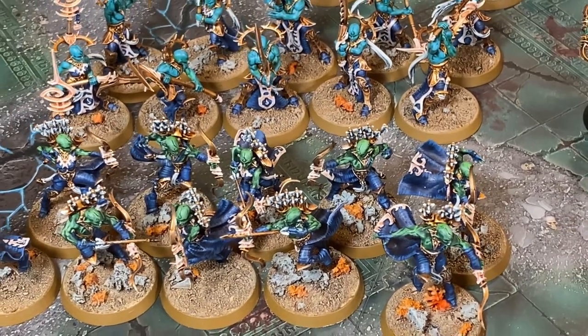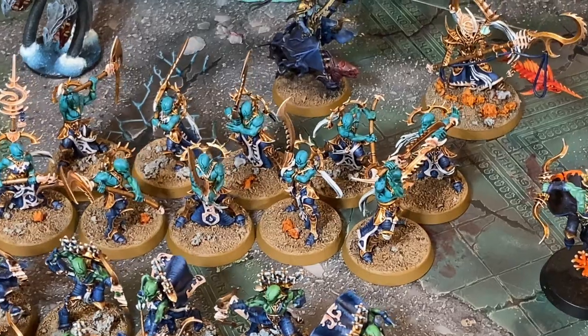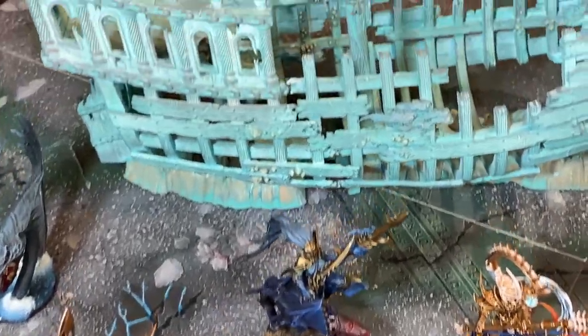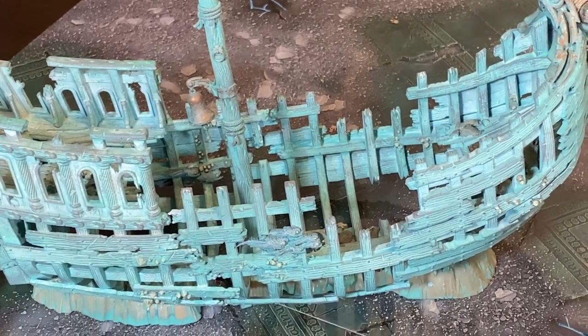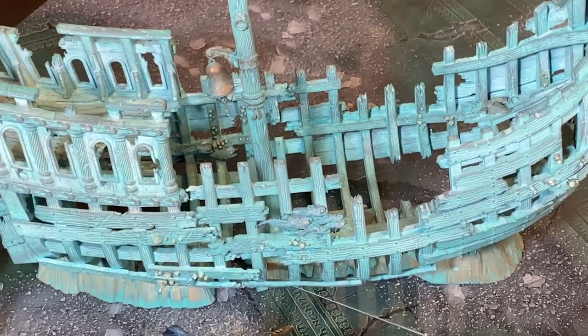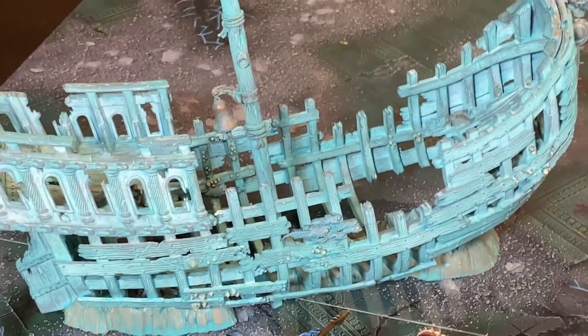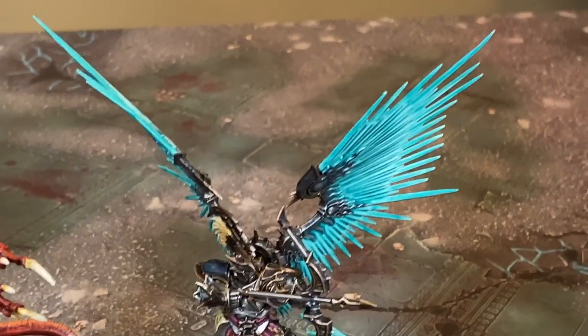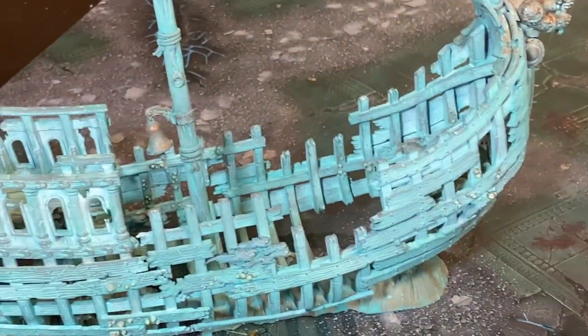Mixing paints makes it really easy to over-mix, make too much trying to get the color right, and not use all the paint in one session. Even on a wet palette the paint will go away eventually. What I was learning when I first started painting was I should have just invested in the right paints. The shipwreck was initially painted with Niylax Oxide technical paint then drybrushed to bring out detail, but when contrast paints came out the Aethermatic Blue contrast paint ended up being far more vibrant with a better glow effect.